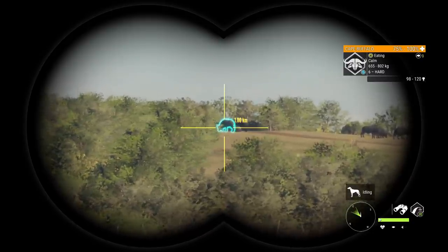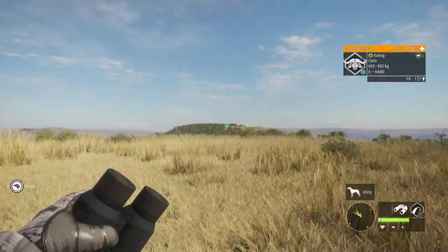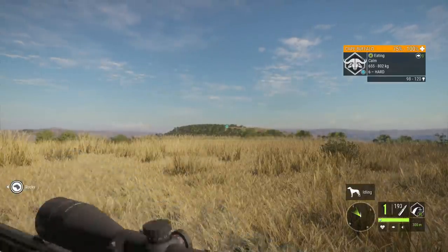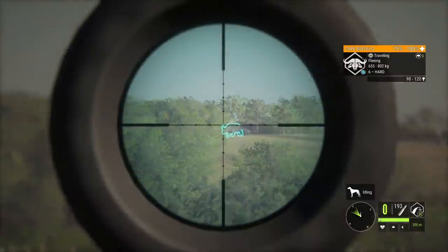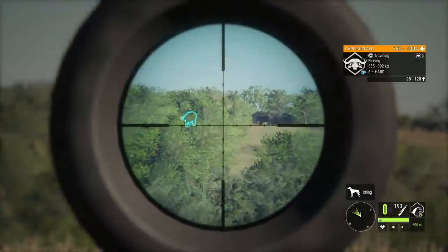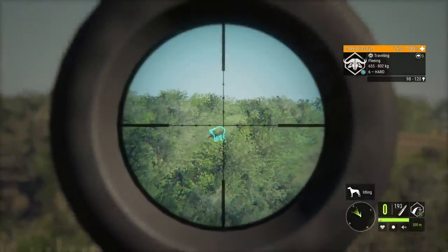We have a level 6k buffalo up here, it's quite far away, about 370 meters. If we go for a lung shot with the 7 mil, it's going to die, but it's going to have to run pretty far before it does so, and certainly it's going to be out of our render by that time.